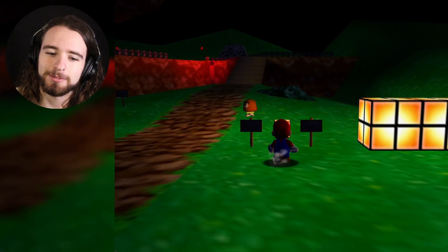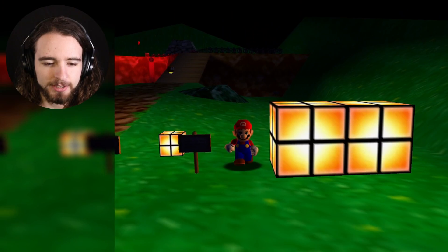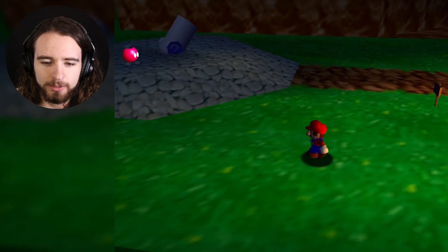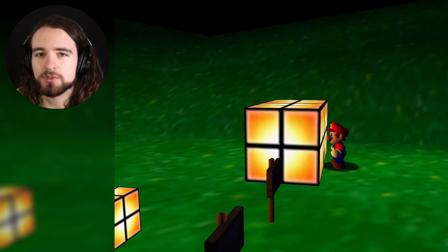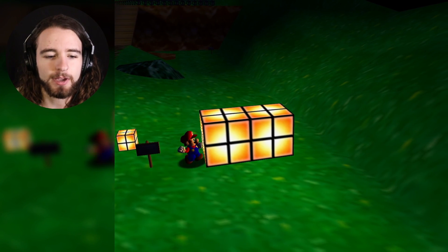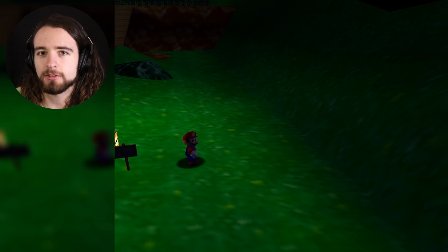Let's get started. As you can see, both these lantern boxes are illuminating light. If I get really far away, the light falls off, and then when I walk back, you can see the light is right in his face. Every point light in this level is in real-time, so if I punch this box and then punch the next box, all the light disappears.